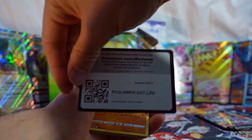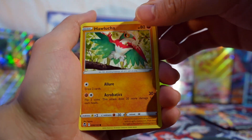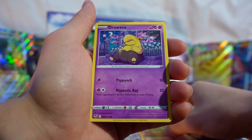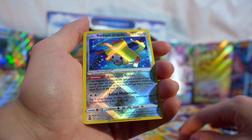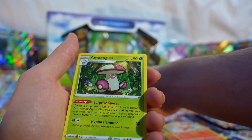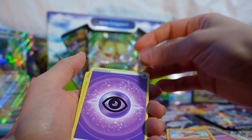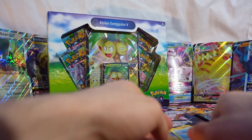Here's the code card. We got Galantia, Rufflet, Vulpix, Drowzee, Growlithe, and a Radiant Jirachi, and Amoonguss - Amoonguss will be the rare. Got the Radiant Jirachi though, first pack! That is promising - high hopes for today.